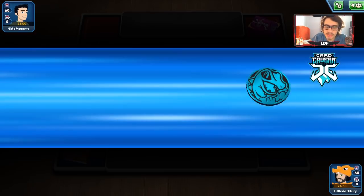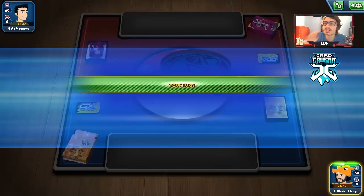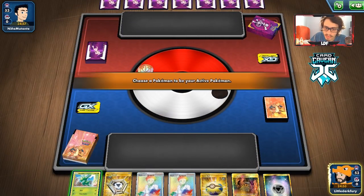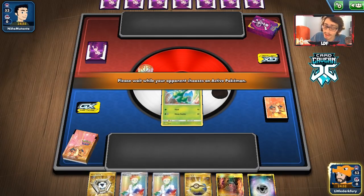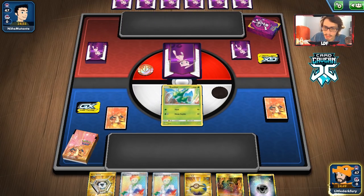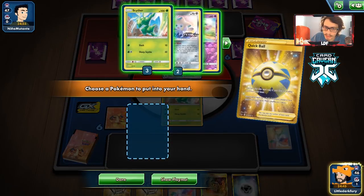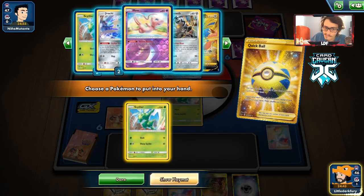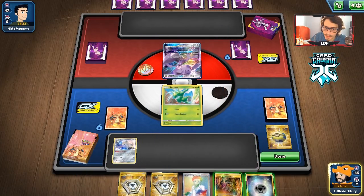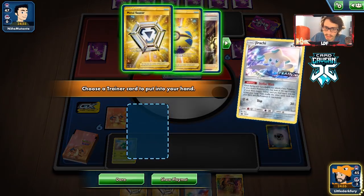Getting into another match with the deck — hopefully we actually win this time and don't lose to an unfortunate Night Watch. We'll see what we're up against. Might be another Mewtwo deck judging from the sleeves. We got a Quick Ball — we can get a Scyther and go Jirachi. Oh, are they playing Tool Drop? This might be a Tool Drop deck — that'll be interesting. We retreat into Jirachi since we have a Metal Saucer. I don't think Scyther will get knocked out, but still.